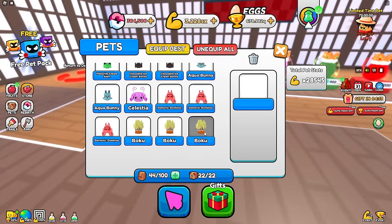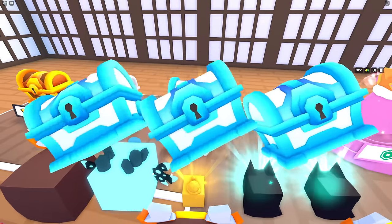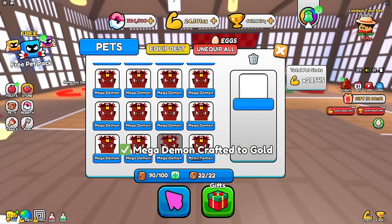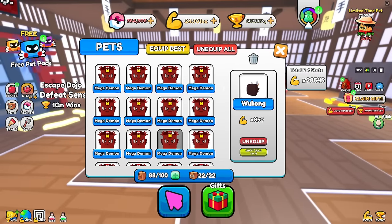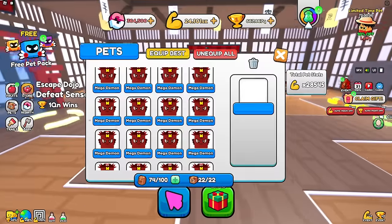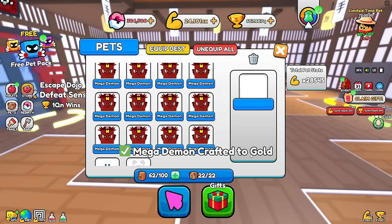I'll auto delete everything except legendaries and use an auto clicker to get strength and tons of pets to spam upgrade. I don't want garbage pets taking up inventory space. There we go - my inventory is maxed and I have 24 SX. I can merge all these legendary pets. I didn't even get a mythic with all that luck - still didn't get mythic, that's insane.